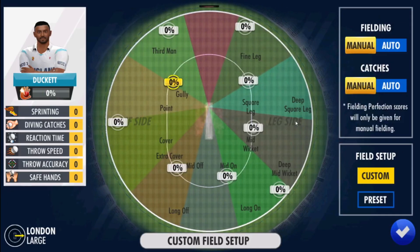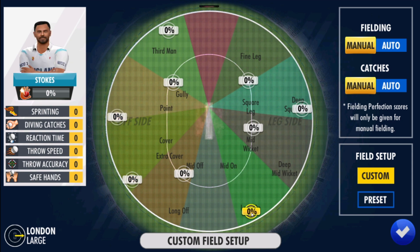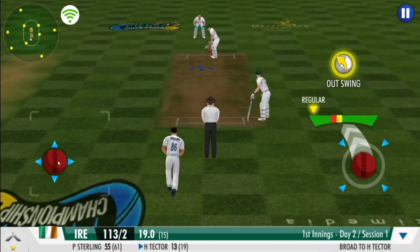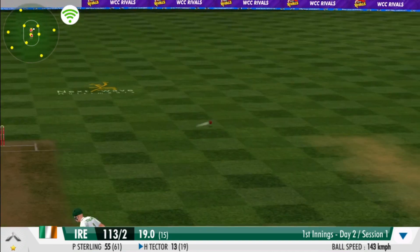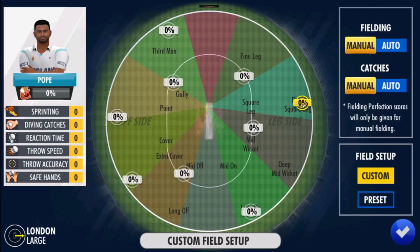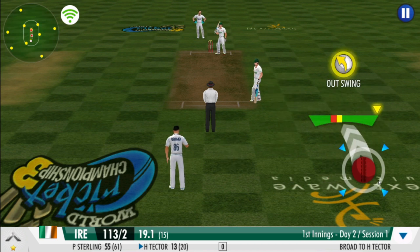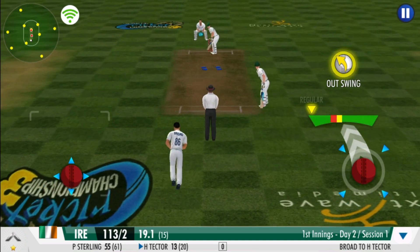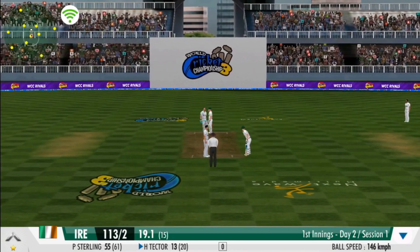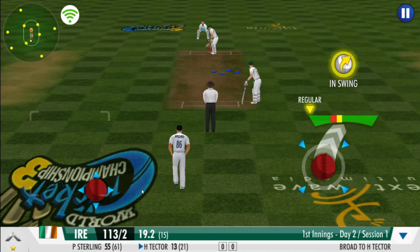Change of pace — a fast bowler has now joined the attack. He's making the batsman work for his money. A spirited defence. Great effort from the fielding unit — we need to keep this momentum going forward. It's another dot ball in this over. The bowler will be pleased with that one.